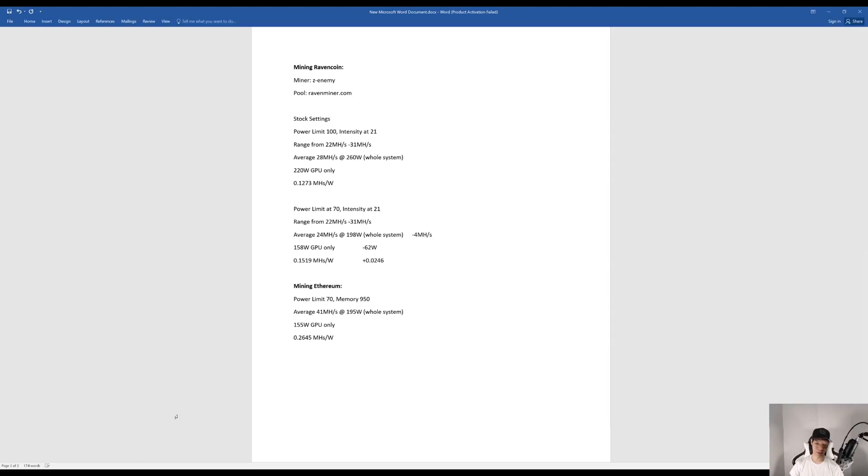Mining Ethereum with power limit at 70 and memory at 950, I was averaging around 41 mega hashes consuming around 195 watts. The GPU itself was only consuming around 155 watts, so I was getting around 0.2645 mega hashes per watt. Like I mentioned, the RTX 2080 and the RTX 2080 Ti are not fully optimized, so down the road these figures should be a lot higher.